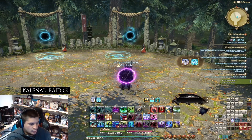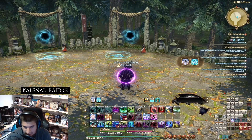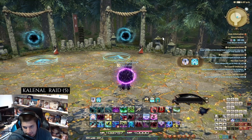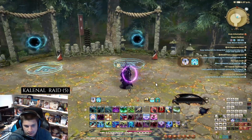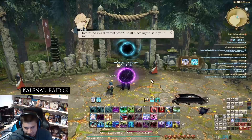Hello, Warriors of Light. Welcome to another video, which we're going at Mount Rukin — variant dungeon, path number 9, which we start off going to the right. This one's very, very easy to do.